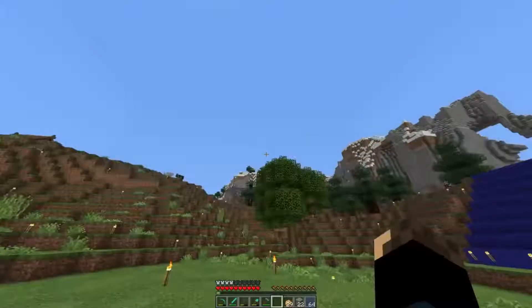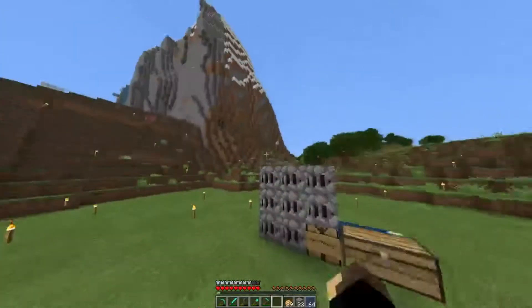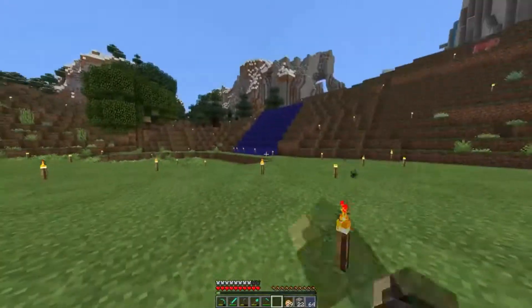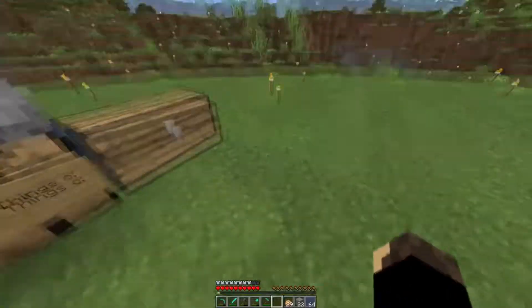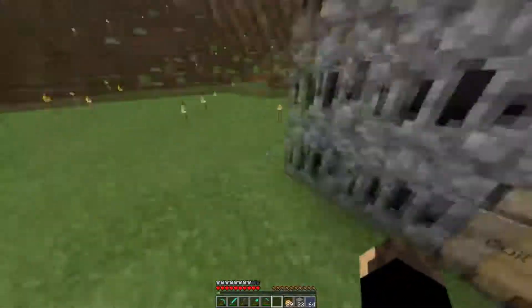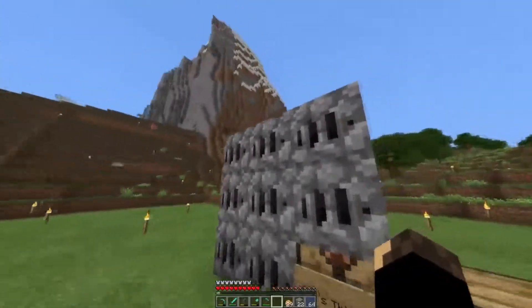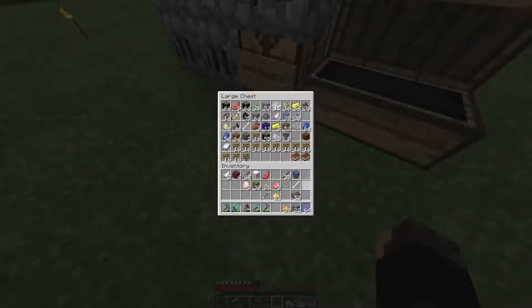I wanted to go ahead and take my armor off so you guys can see what I'm looking at right now. This is my current setup, which is weird because of the staircase — I'll get into that a little bit. It's going to be what we're working on for the next few episodes. These are my friends. I still have bricks on them from when I was doing the Joe prank.